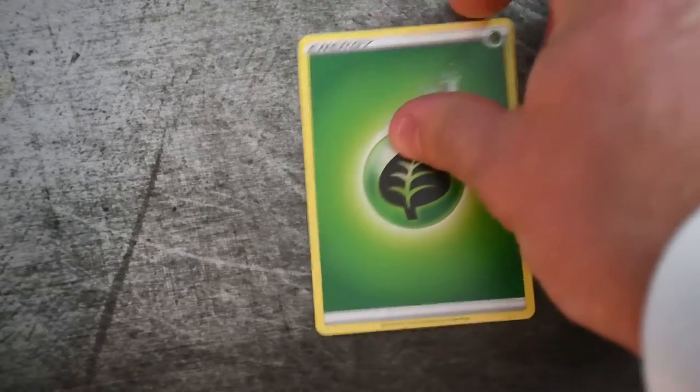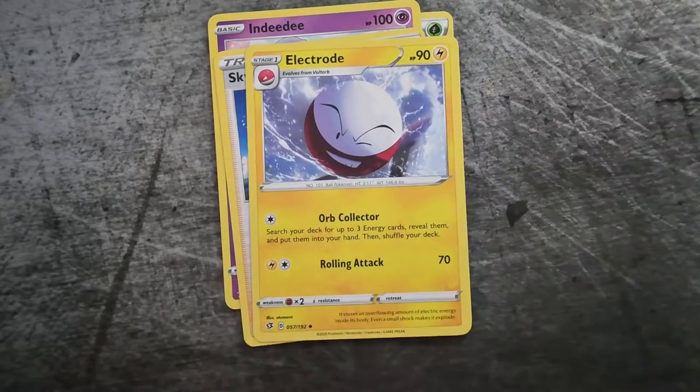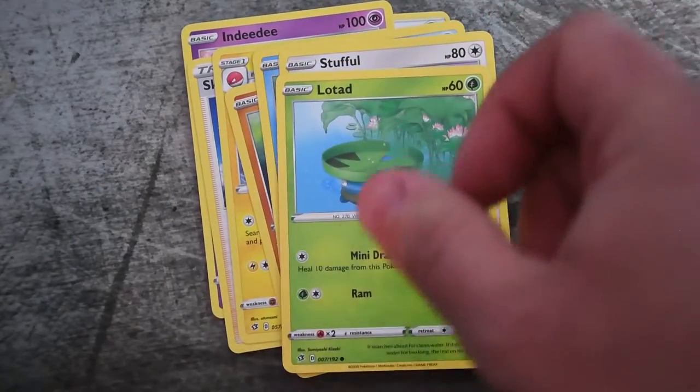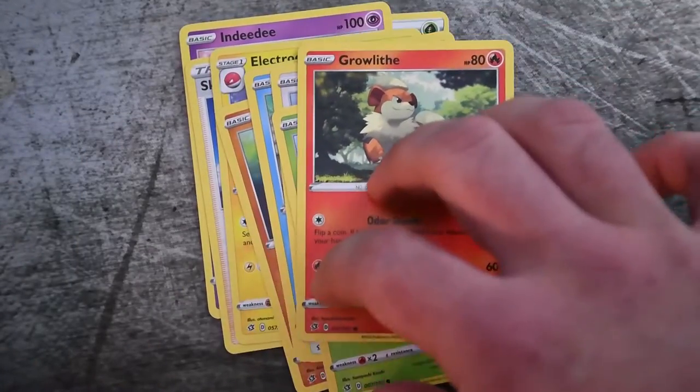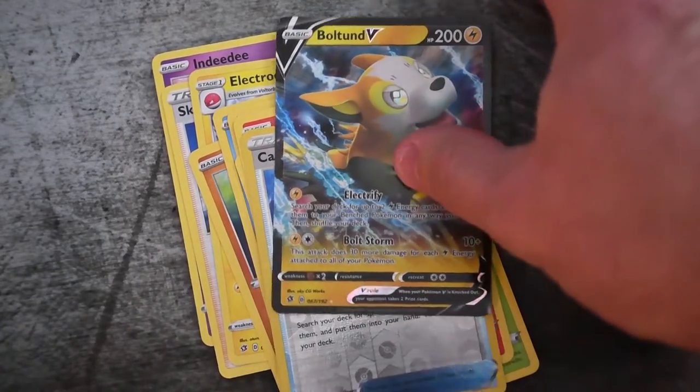This last pack I'm going to try mispronouncing everything and we'll see if maybe we get some magic luck. Grass Energy, Indeedee, Skwovet, Electrode, Barboach, Arrokuda, Stufful, Lotad, Grookey, Capacious Bucket — and Boltund V! Mispronounced them and I got Boltund V. At least it worked!